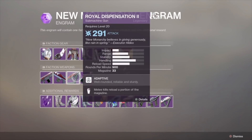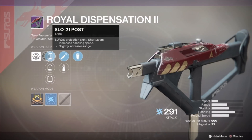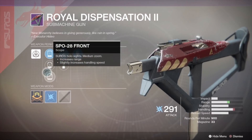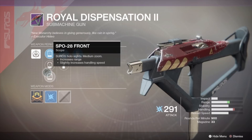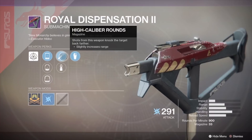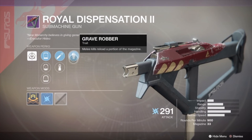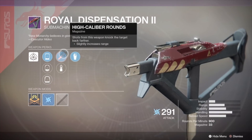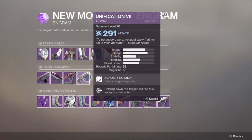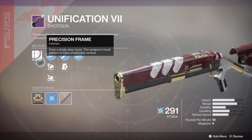Next, the Royal Dispensation 2 submachine gun. This one looks interesting — it has great range, stability and handling for a submachine gun. It has High Caliber Rounds again, which gives you an advantage in PvP. The Grave Robber perk is kind of a waste in my opinion — it might proc a few times during a match but will probably never change anything. But just because it has High Caliber Rounds, I will definitely keep this weapon if it drops.